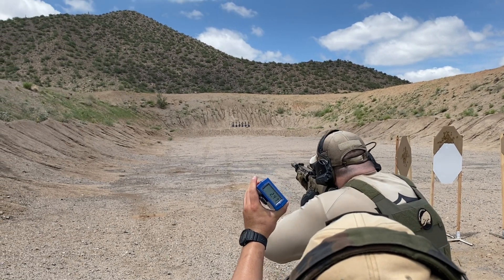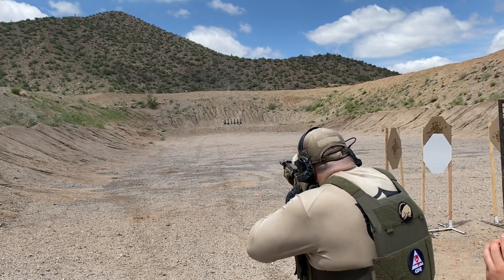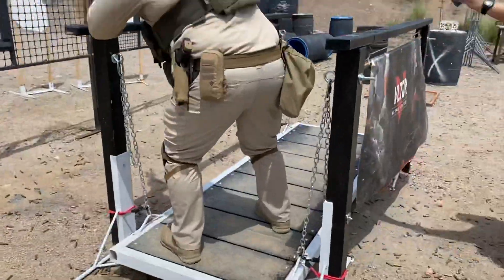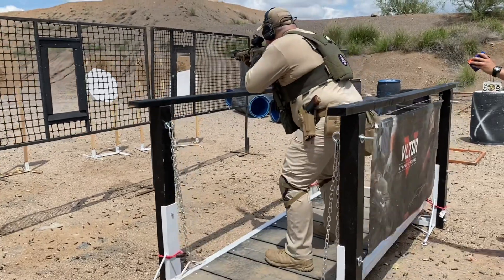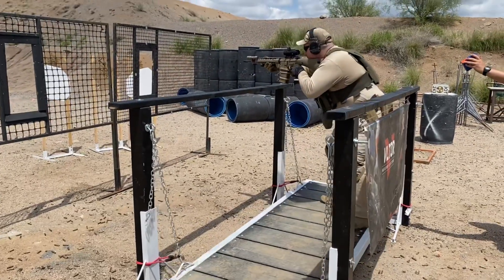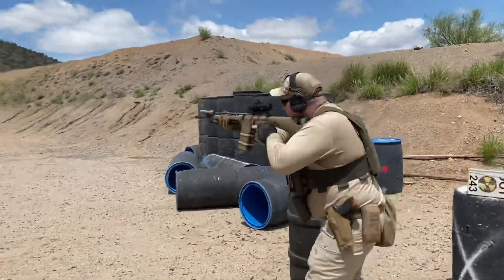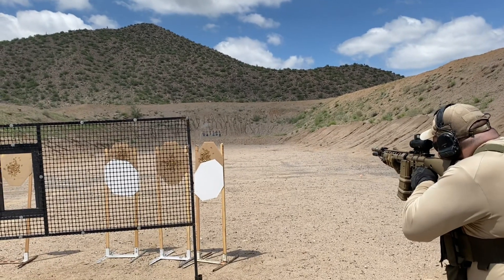This stage starts with six hanging steel that must be engaged offhand at about 60 yards. Once these targets are cleared, the shooter moves onto the bridge where there are six paper targets that must be engaged without touching the railing. On this portion I am using the Romeo Zero stacked on top of the Bravo 4. Because there are no shoots in play, I favor as high on the targets as I can. I reload to my second magazine — which is coupled — as I exit the bridge, and from this position I must re-engage the hanging steel targets again.